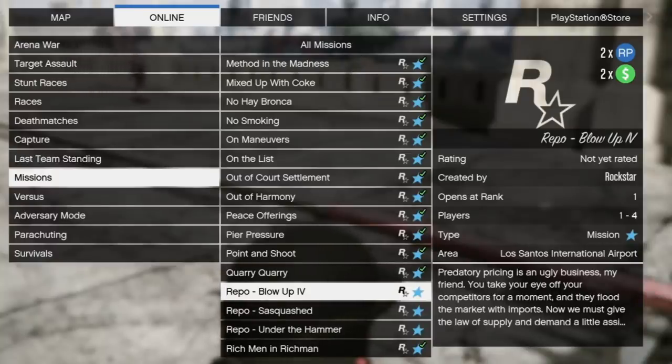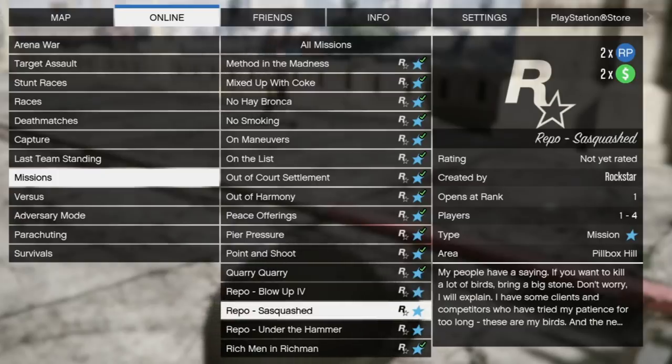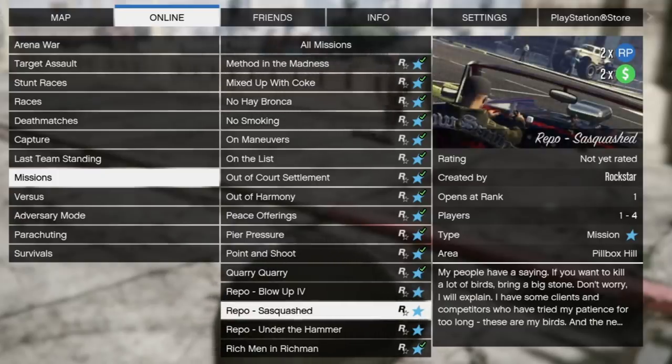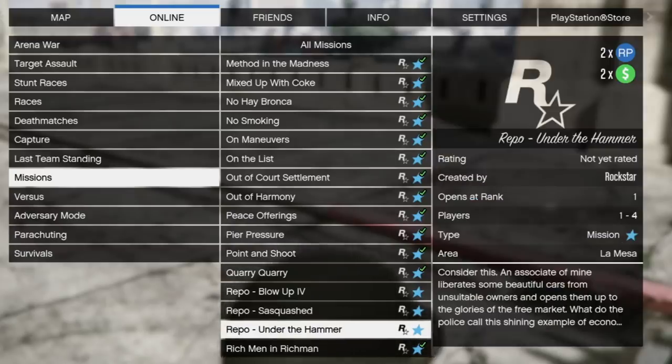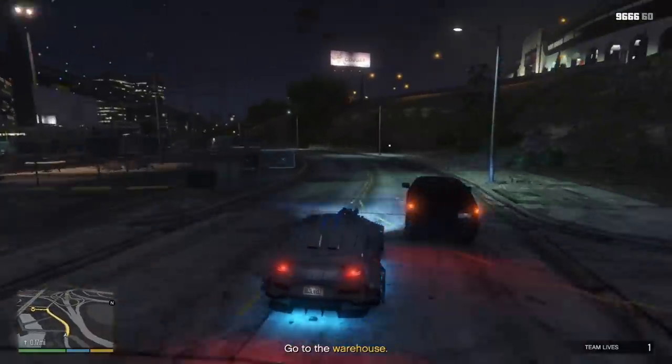The first mission is called Repo Blow Up Four — kind of like a continuation of the other blow-up missions, which is pretty cool. The second one is Repo Sasquashed, and the name hints that you get to use a Sasquatch monster truck, so that's cool. The third one is Repo Under the Hammer. You can do these in any order — no real difference. You can play along exactly how they want or mix it up a little bit.